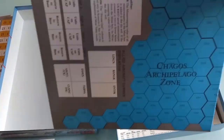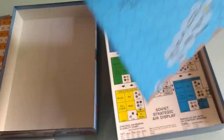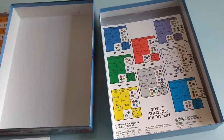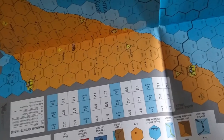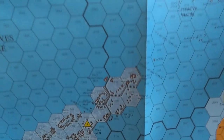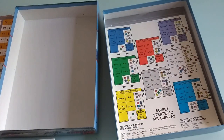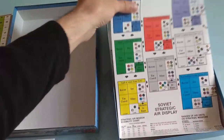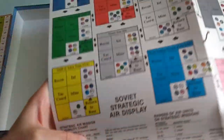I think this might be a duplicate — or not sure. Oh no — this is a bigger representation of the Indian Ocean. The Indian zone there. Either way, the map looks good. So we have three maps total. We have another one of these, which is badly folded for some reason. This one would be for the Soviets.